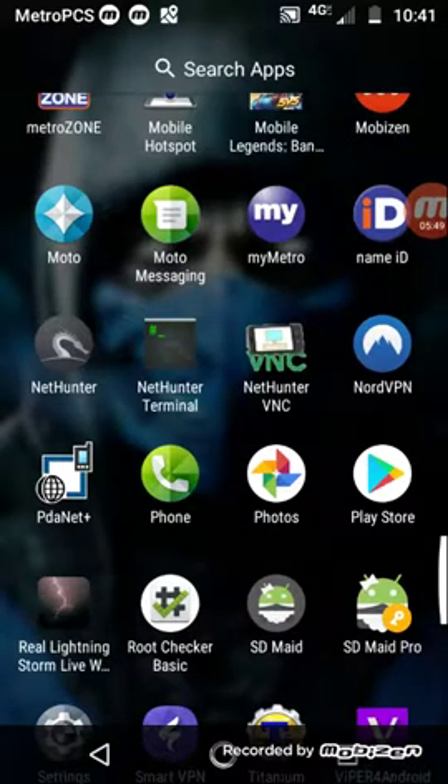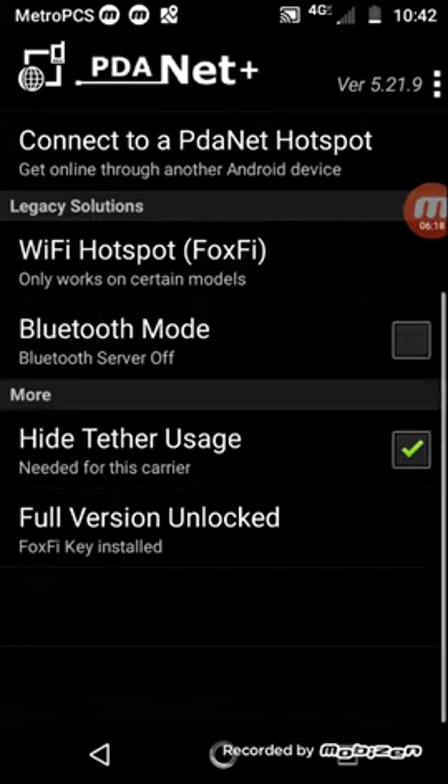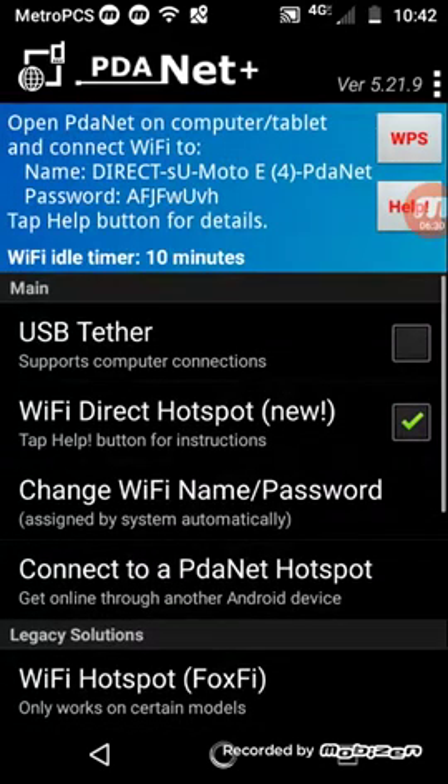Let me show you PDA Net. If you have hotspot restrictions — like you only get so much a month, or you just don't pay for hotspot at all because your provider won't let you — with T-Mobile or MetroPCS, you can see the tether usage. The full version is installed and unlocked. All you do is simply turn on the hotspot, and on the other device you're trying to connect to the internet with, just install that app as well. It works for PC, Linux, and Android of course.